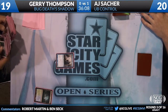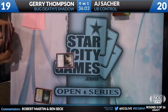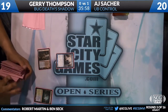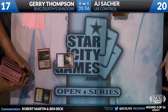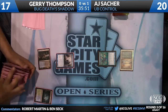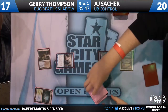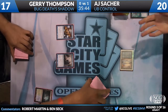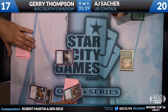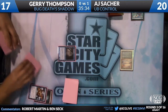And we're back. Turn one Delver of Secrets for Jerry after he sacks his Misty Rainforest, but using the Watery Grave and taking extra damage, kind of telegraphing a little bit that he has a Death's Shadow in his hand. AJ right away plays his land, plays Ponder — that'll be Dazed. It's one of the good things about Jerry's deck: it works on very few lands. And it flips — it was a Brainstorm for the flip.